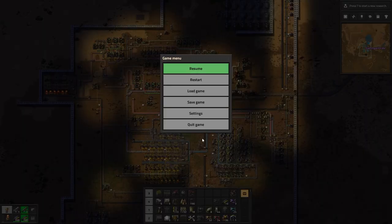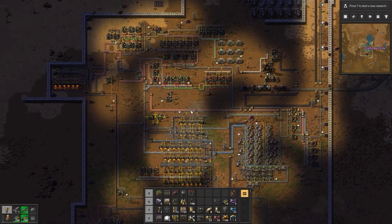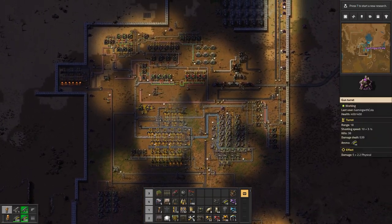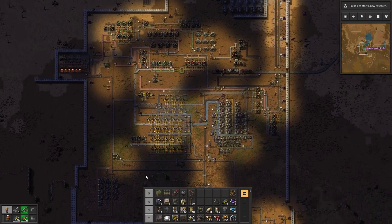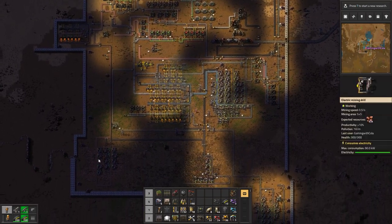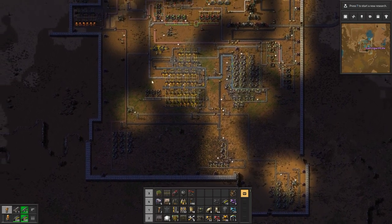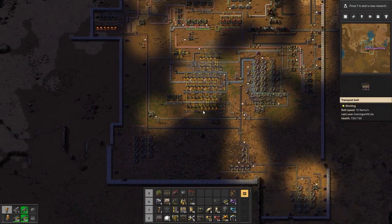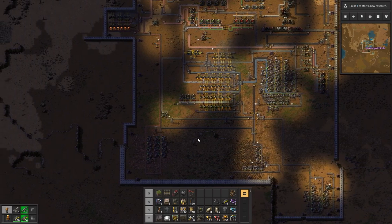Let me give you guys a breakdown. If we scroll out, here's the base. I put it here because there was water up top that I've tapped into. I've got copper on one side, coal here, and iron here. I thought it was great having it all within the base.